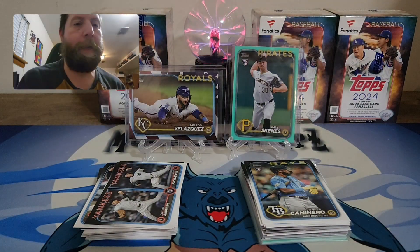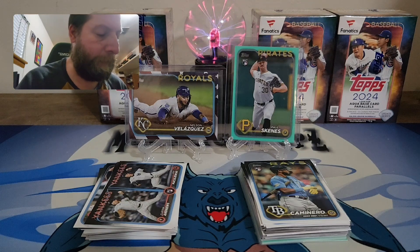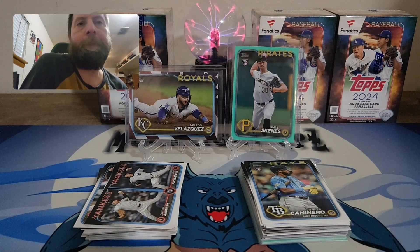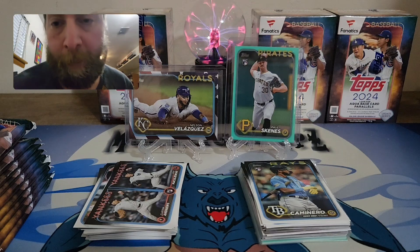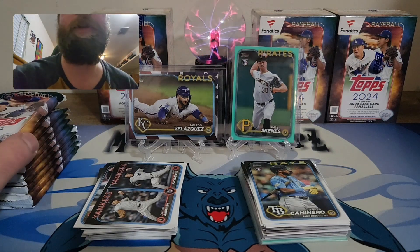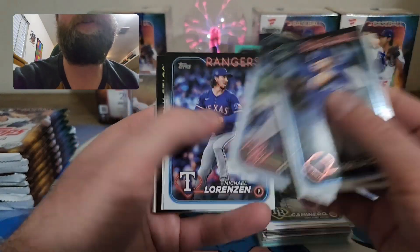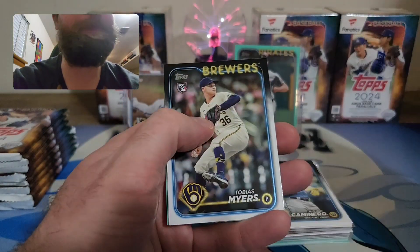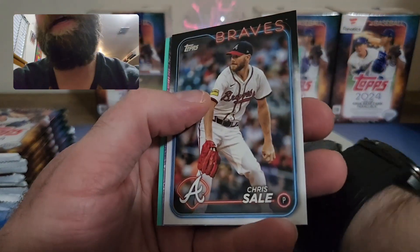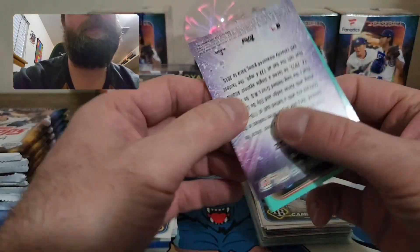Can't ask for much more than that — Independence Day, Paul Skeins, so many other hits. Now all I need is a redemption card or auto and I'd be set. All right guys, blaster number two! Favorite card of the rip: O'Neal Cruz on Stars at MLB, and our aqua is Miguel Sano.